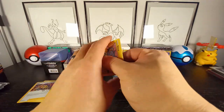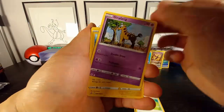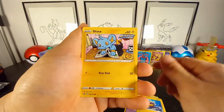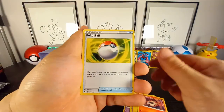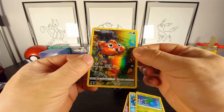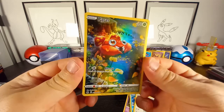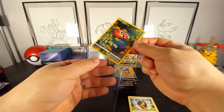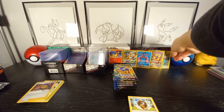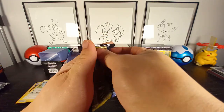Let me know what your chase card is in this set. We have a Paras — very nice — and we have a Taurus in the back. I actually have this one already but glad to have it. Let's sleeve that guy up and move along.